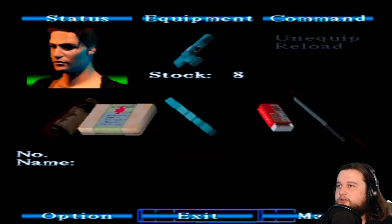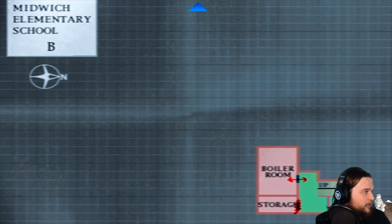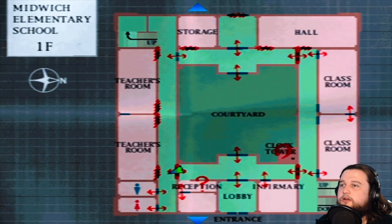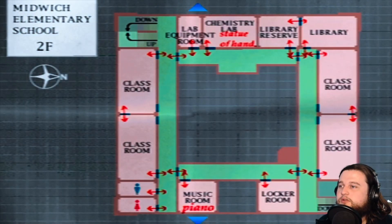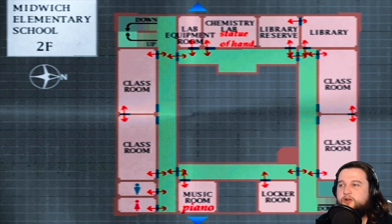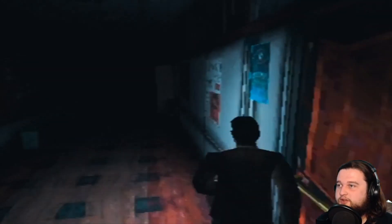Let's take a good long look at the map. The basement and boiler room area looks alright. It looks like we've explored just about everything we can. We need one more crest for that clock tower, and then there's the music room as well as the locker room. The roof we could not access at all. So I'm going to save, then go check out the music room one more time.